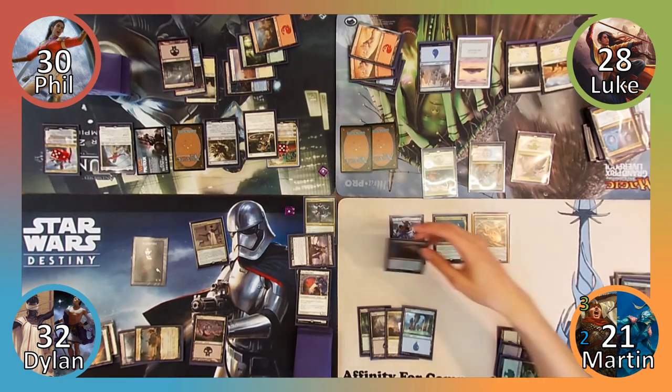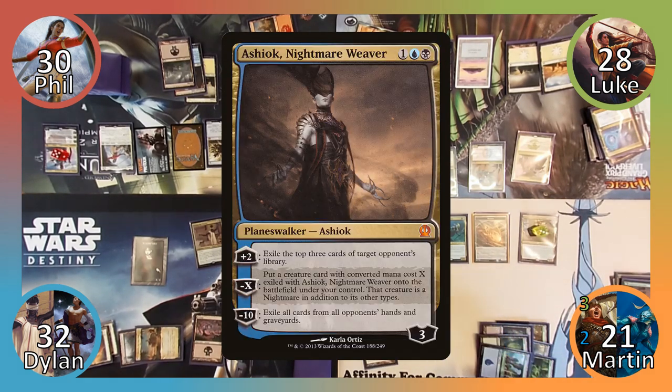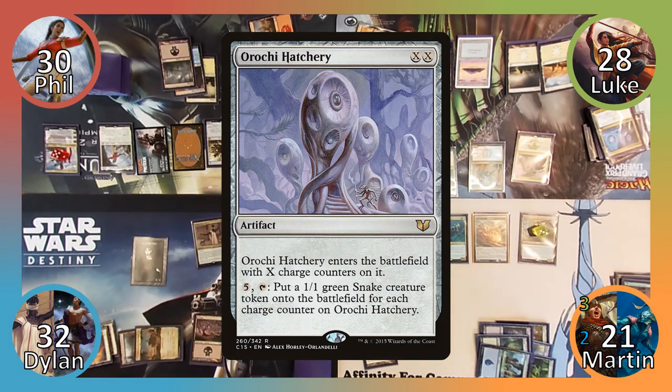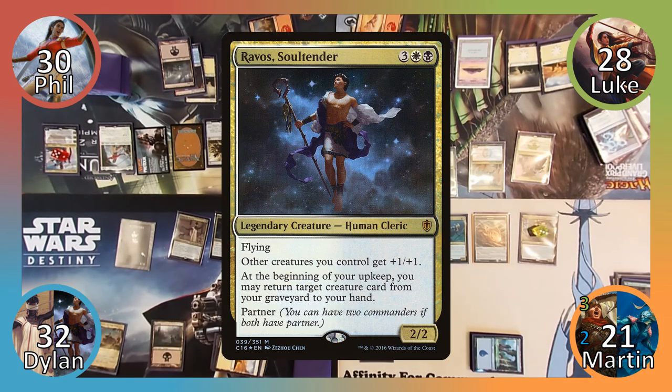I cast my other commander, Reyhan, Last of the Abzan, followed by Ashiok, Nightmare Weaver. I use Ashiok's plus two ability, targeting Dylan, exiling a Plains, a Swamp, and a Roach Hatchery, then pass to Dylan. Dylan plays a Plains, and then casts his second commander, Ravos, Soul Tender, then passes the turn.